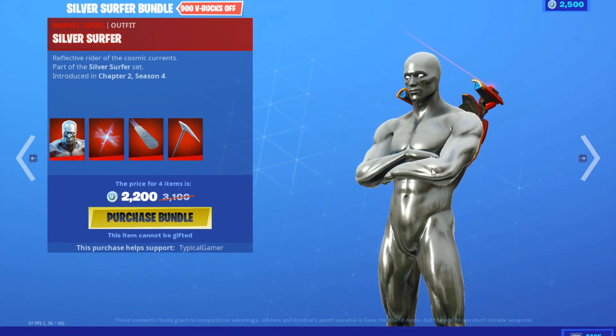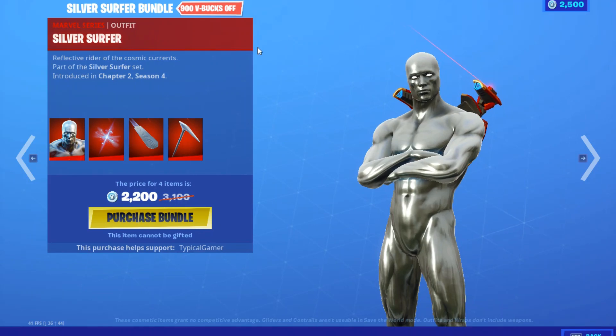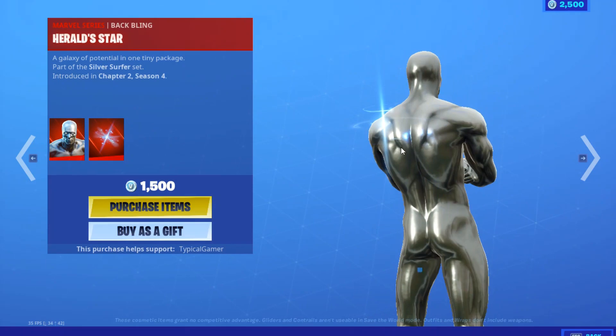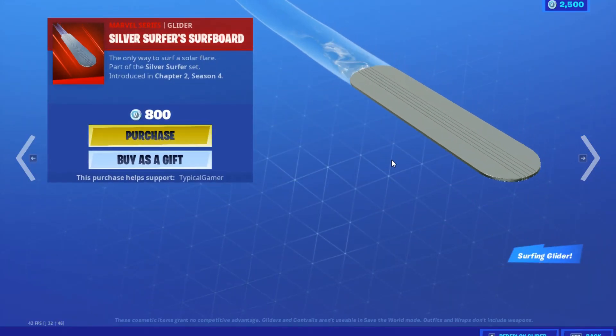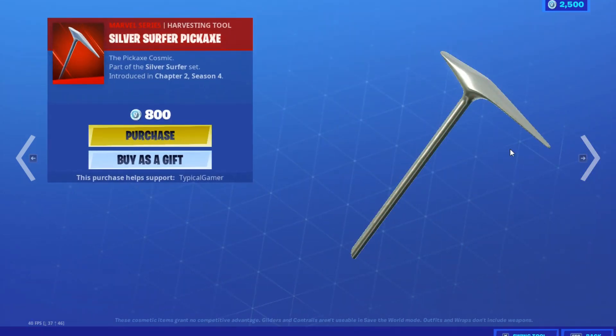Silver Surfer is available for 2200 V-Bucks in the bundle, or you can buy the skin individually for 1500 V-Bucks including the back bling. Silver Surfer's Board is 800 V-Bucks and it's a surfing glider too. Silver Surfer's Pickaxe is also 800 V-Bucks.